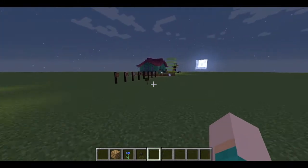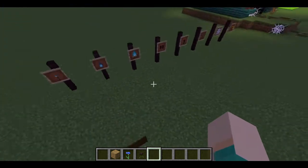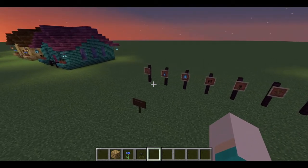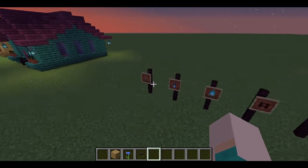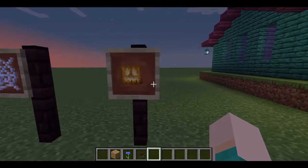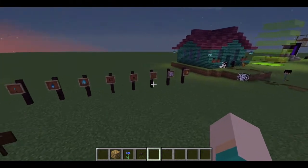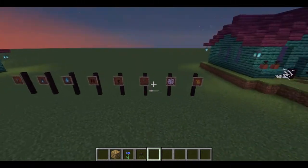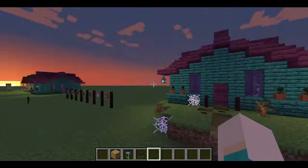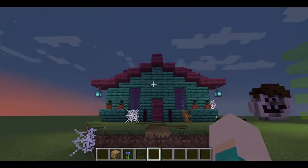So this brings us to the next method, which is the atmosphere. You can see how it gives the build a lot of atmosphere. These are a few different blocks you can use to change up the atmosphere of your build — there are obviously a lot more, but these are just a few. Using these two different methods, you can clearly see how I've changed up this house and the landscape to make it look slightly scarier.